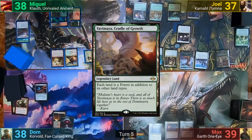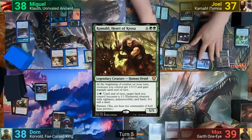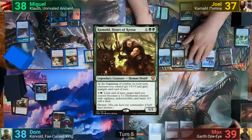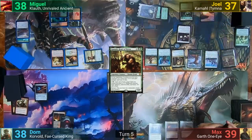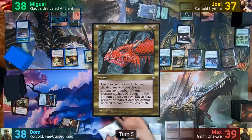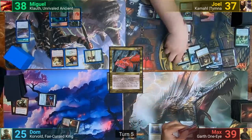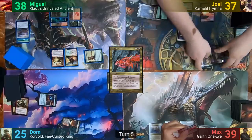Joel plays Yavimaya, Cradle of Growth as his land for turn, and taps enough to bring out his other commander, Kamal. He moves to combat, and responding to the Kamal trigger, Dom casts Fire Covenant, saying he'll pay enough life to take out Joel's whole board and the Dragon Master Outcast. With nothing else, Joel passes turn.